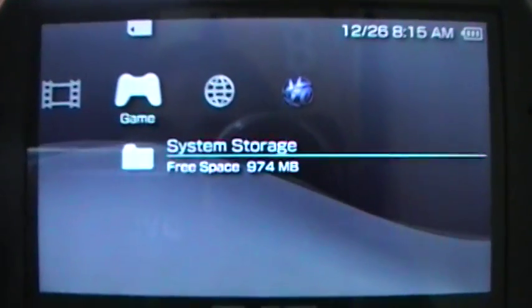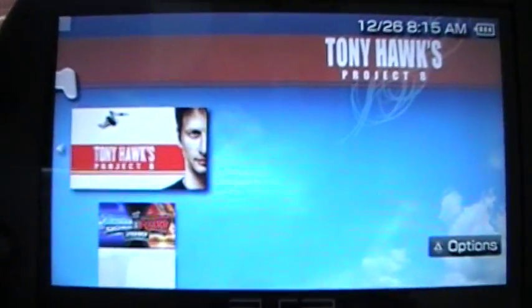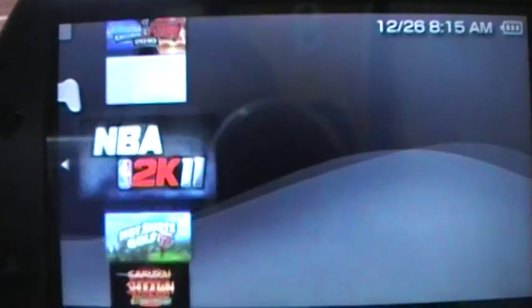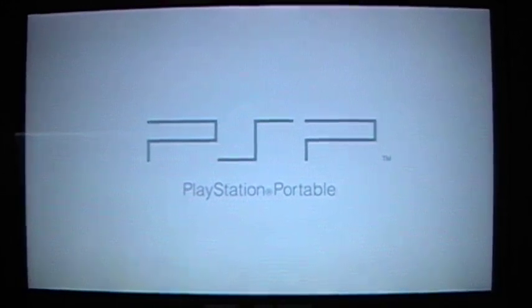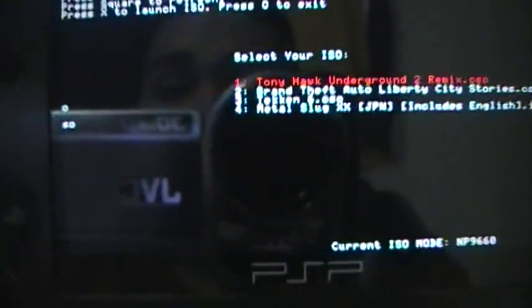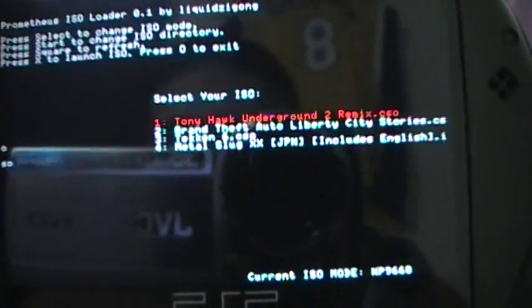That's for some of y'all noobs — I'm still a noob. Now I can run this game, this game, and the emulators just by clicking on it. But I'm going to show you the Prometheus ISO loader first. You can press Select to change ISO mode to M33 driver, but I haven't found any use for it yet. Maybe it's just the Go model — I don't know. Some people found that it works.